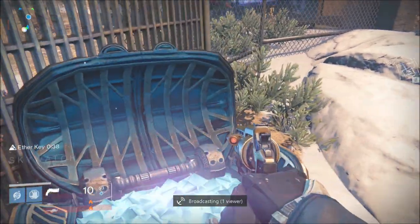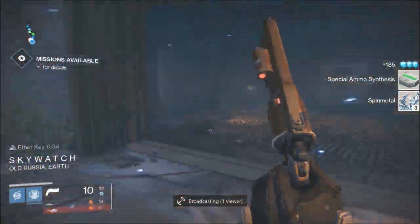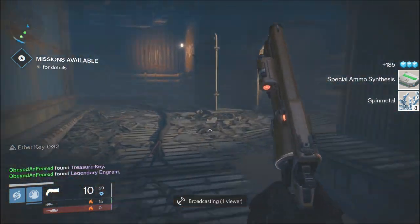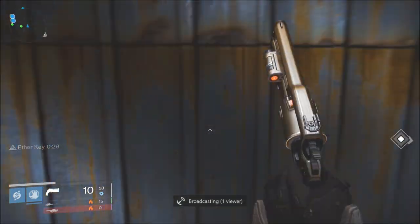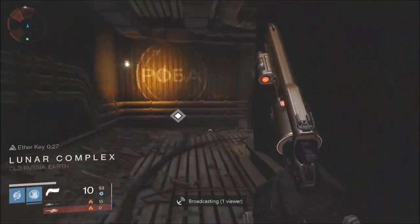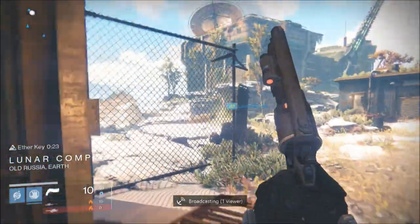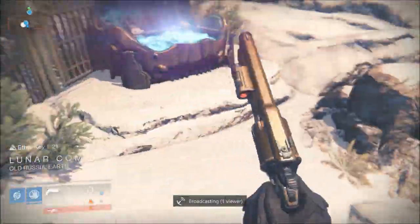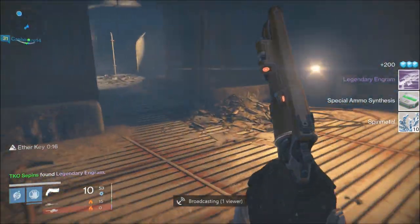Hopefully you get a couple treasure keys, some legendary engrams, and whatever else. On Sky Watch we call this the god spot. When you guys kill your boss on Sky Watch, make sure — there you go, the homie got a treasure key and a legendary engram. Remember to look at that spot first, because the other spots on this map you could get like two to three, but this spot you can get more.